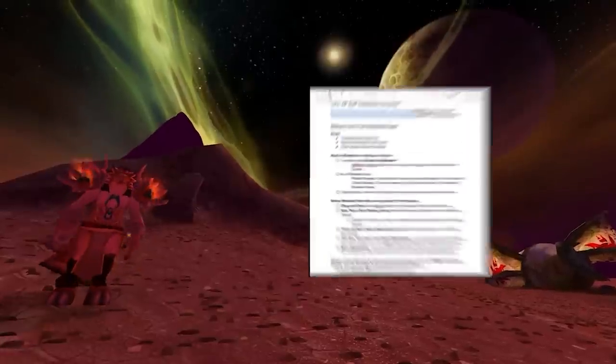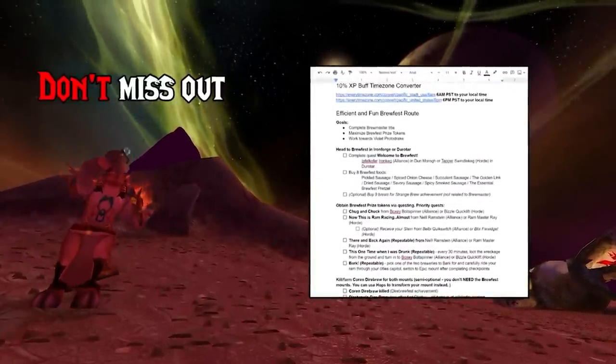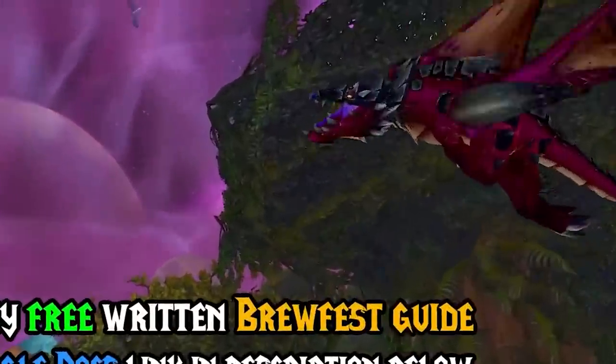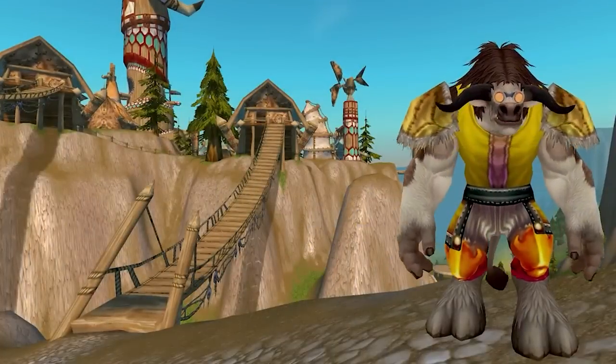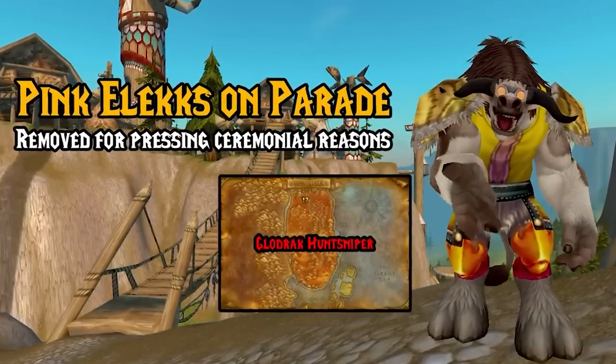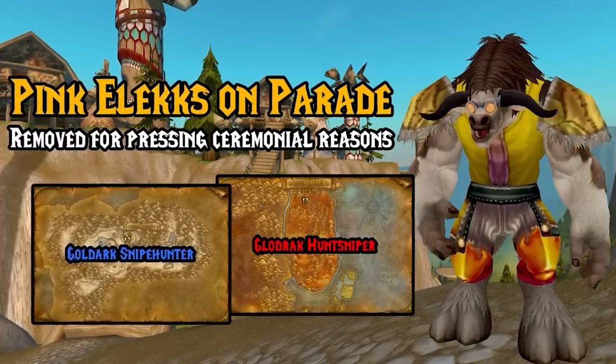My full Brewfest written guide has all the quests laid out and exactly what you need to do for every achievement — check it out in the description below. Quick side note: Pink Elex on Parade was unfortunately bugged last year. I'm thinking if we all get drunk enough, Blizzard might decide to fix it before the event is over.